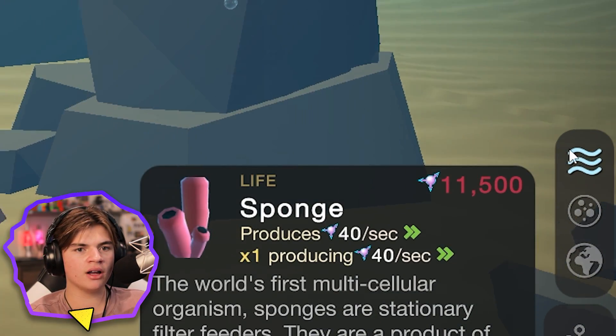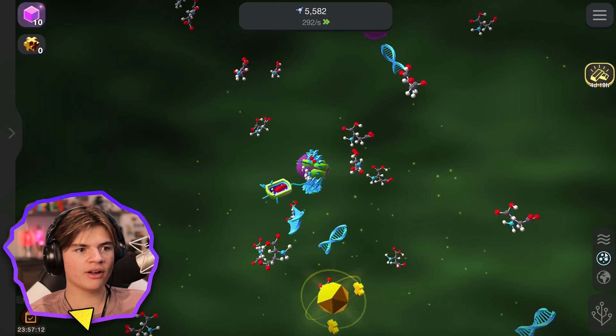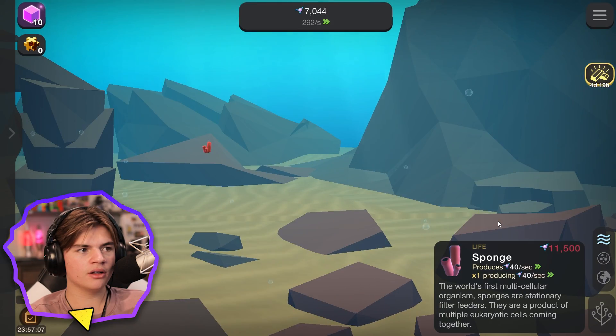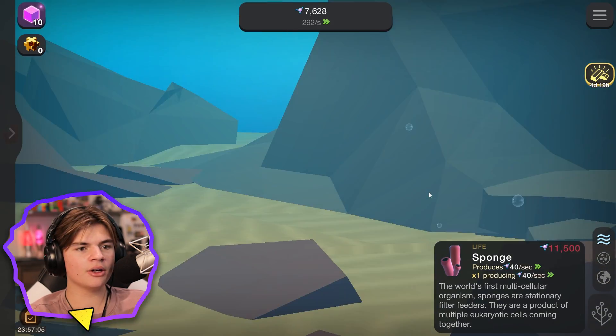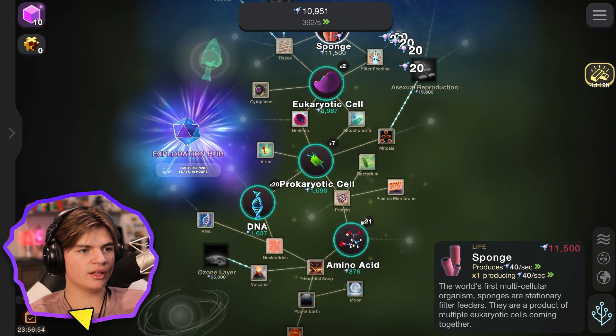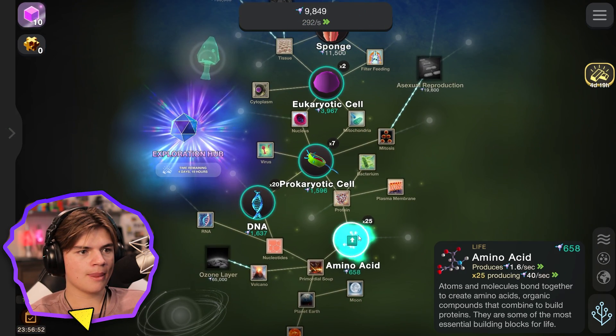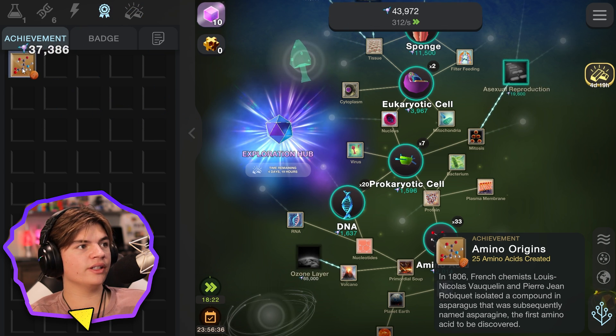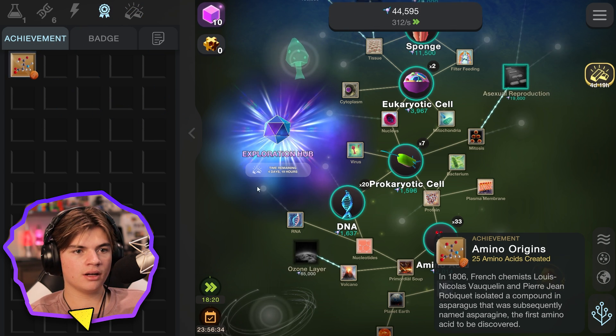We have an ocean view now! So we have our petri dish view here and now we have this ocean view. That's cool — I can see our sponge, we have one sponge. I need more sponges! Achievement — we just got 37,000 from that! Amino Origins — we created 25 amino acids!